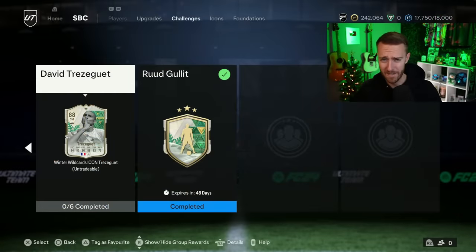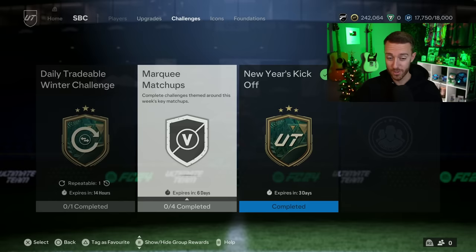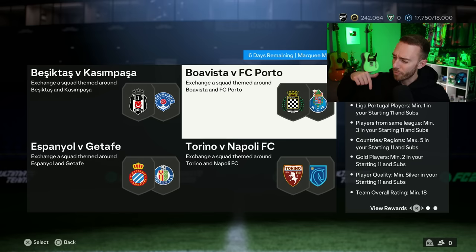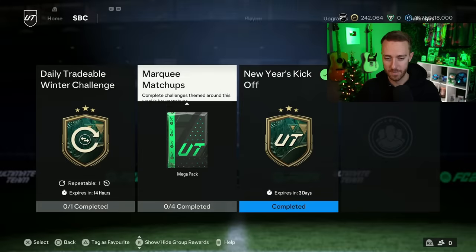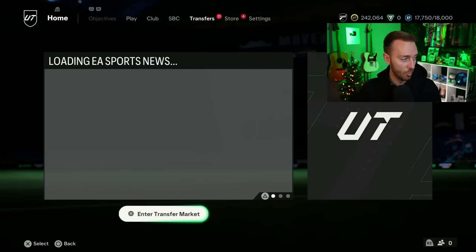Yesterday we had the last set of marquee matchups, which actually did make some Serie A players go up in value. And there's also a funny glitch — on the Boa Vista versus FC Porto SBC, they have a minimum overall rating of 18, not chemistry, 18. I think they meant chemistry but put overall rating instead. For marquee matchups, nothing crazy, but they did give us a mega pack and also the last 10-coin pack of the promo in the store. Make sure you get that done before content today — that is basically the end of Winter Wild Cards.